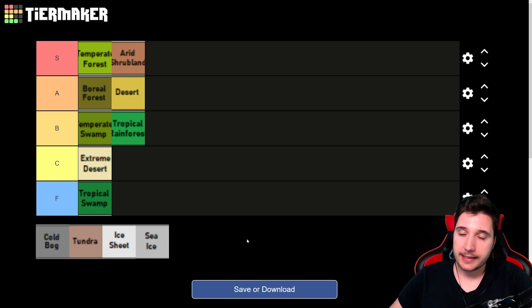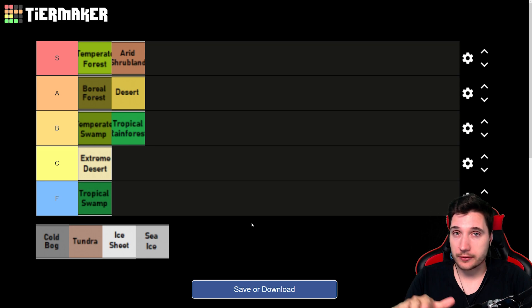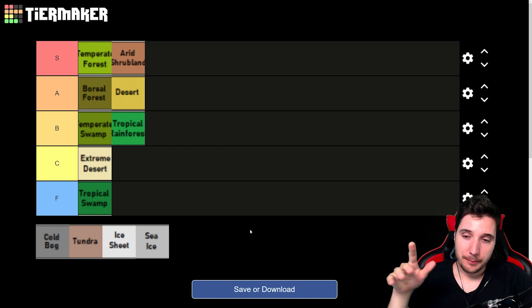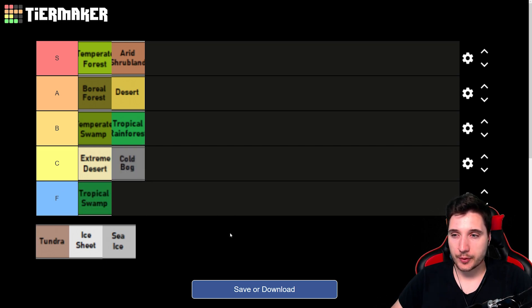Then we have Cold Bog — yes, more swamps. The same issues remain: it's tougher to build with far fewer usable spots, and marshy areas are obnoxious. The moisture pumps are one of the worst things in the game with how slow they are. Cold Bog doesn't have as high a disease chance as Tropical Swamp, but it's harder to build and has no warm summers for growing. The winters can get pretty cold and it's generally a cold place with no rich soil. Cold Bog goes into C tier.